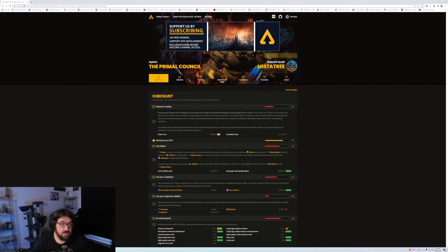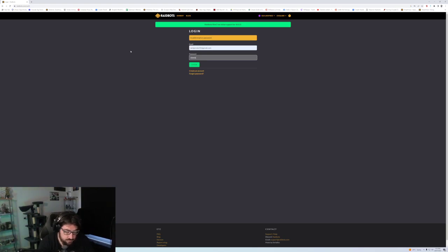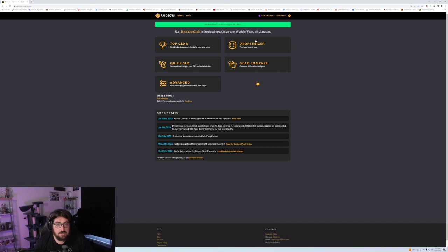The third thing we use to improve is Simming and Raidbots. This is a huge space. Raidbots is just Simming and it helps you find your top gear depending on your level. So if you've got pieces you want to compare, or you want to gear compare when your vault opens, you use Top Gear and Drop Optimizer. You can even quick sim to look at what kind of stats you want as a druid in AoE or single target. That's what Raidbots is for.